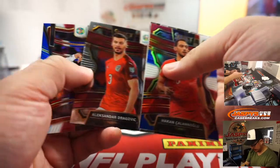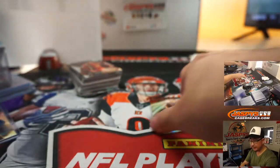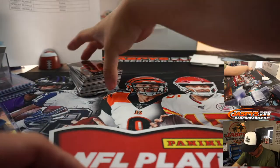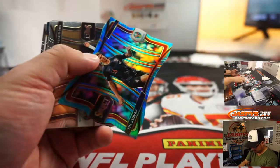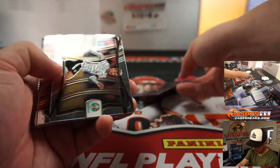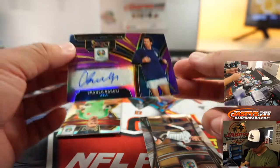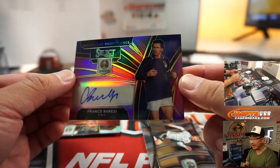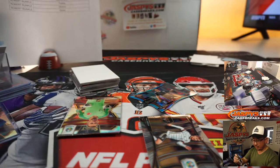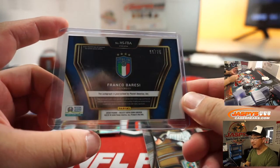There's Declan Rice. Luka Modric, silver, for Croatia. We've got Tin Jedvaj for Croatia. And we've got Try to Trade, Couldn't Trade, Mojo — Historical Significance autograph, Franco Badesi. Forza Azzurri, Robert Runkle. 55 out of 75 on that one.